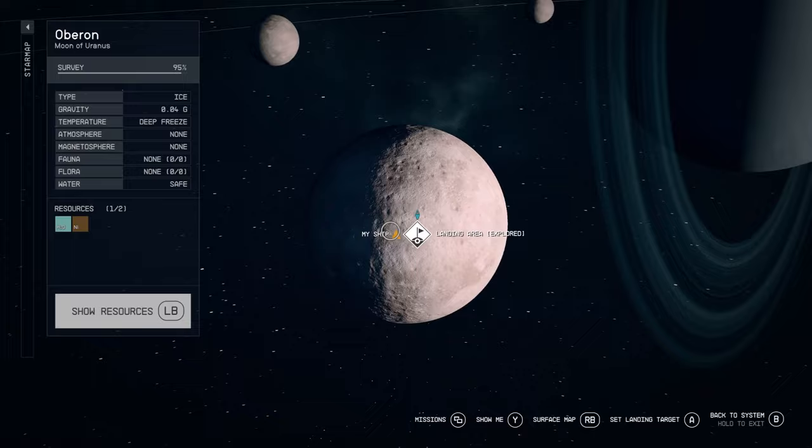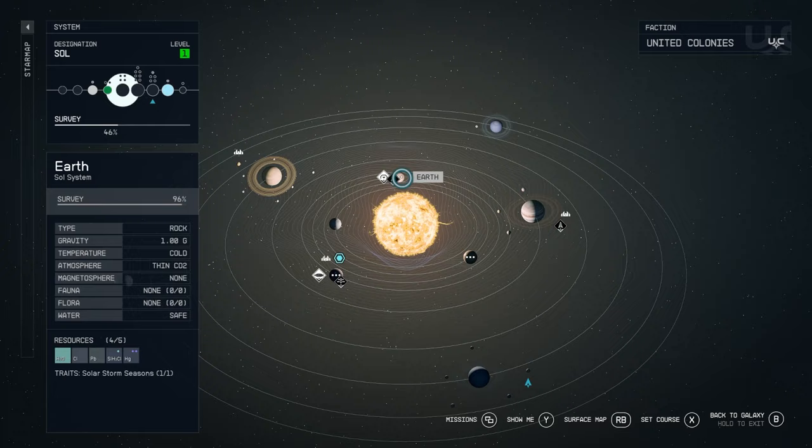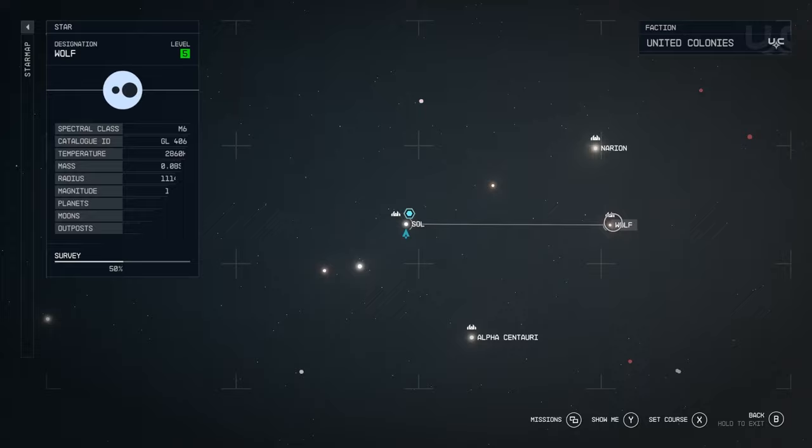In the star map you can see where you are. We're on a moon just by Uranus, and then we can go back and see the solar system we're in — this is our actual solar system with the Earth right there. Then you can go a step further and travel to different solar systems.